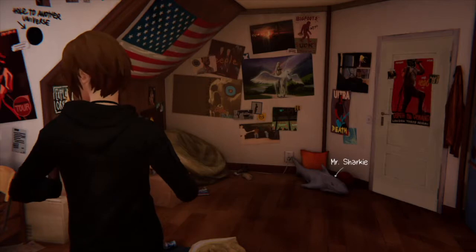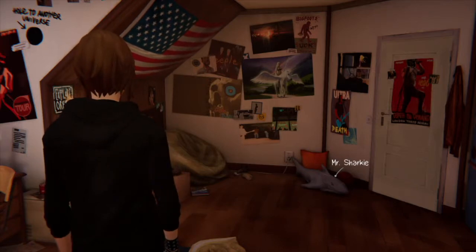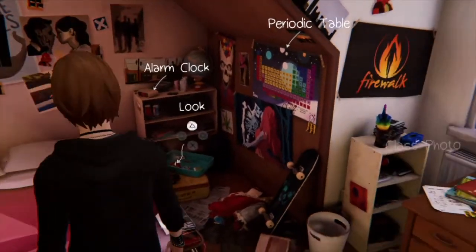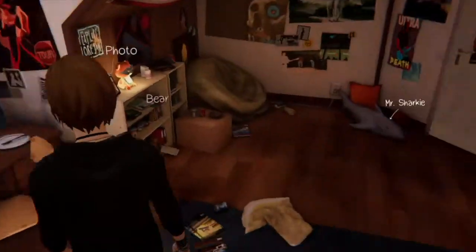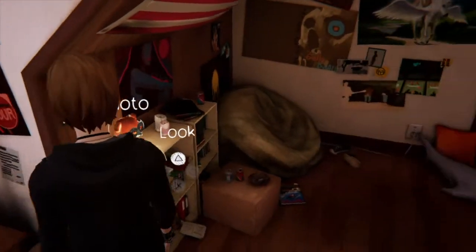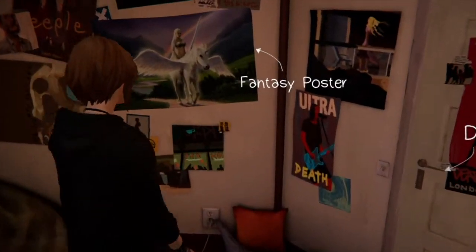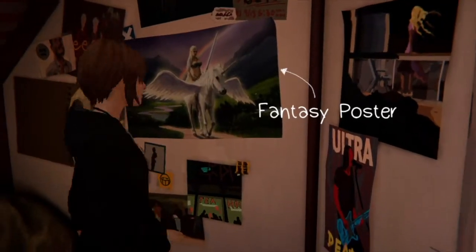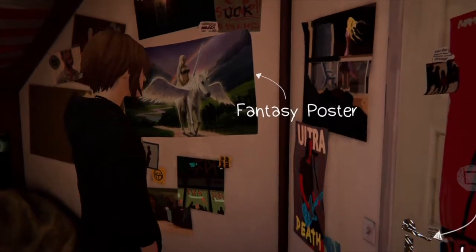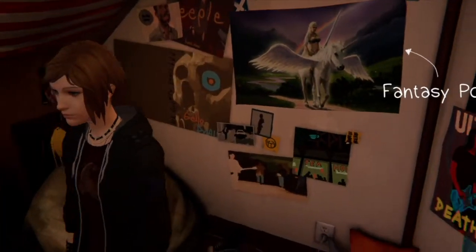Once you've seen the intro, have a good look around Chloe's room — there are quite a few fun things you can do. You can see some memories from Max. One of the main things here is to look at the unicorn poster, which gives you the option to tear it down.